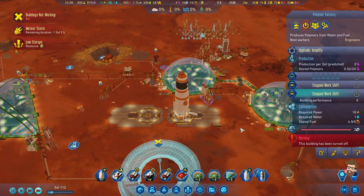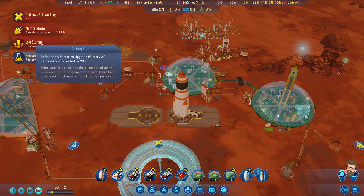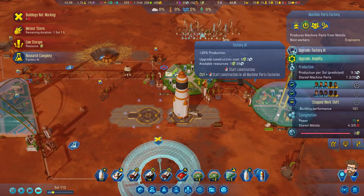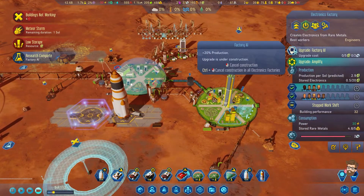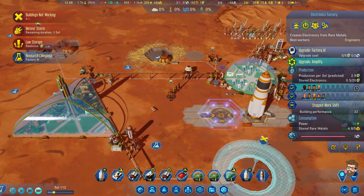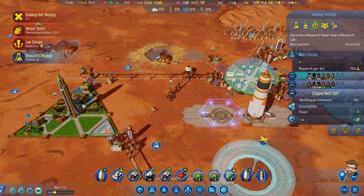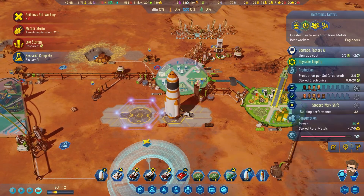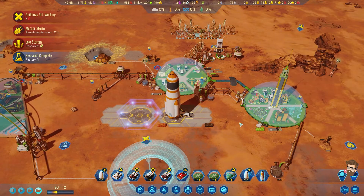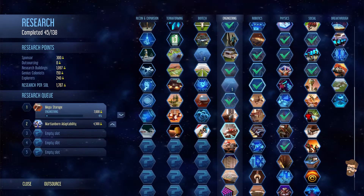I could also turn this building on and just start creating polymers locally. Plus 20% production — this guy will need it first. Electronics factory is absolutely going to get priority on that. Research tab — we're going to Mega Storage, then Martian Board Adaptability.